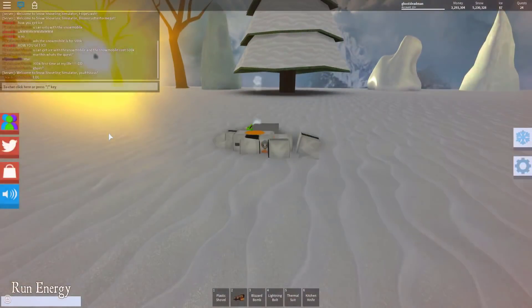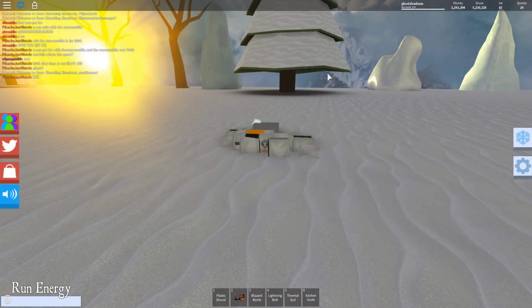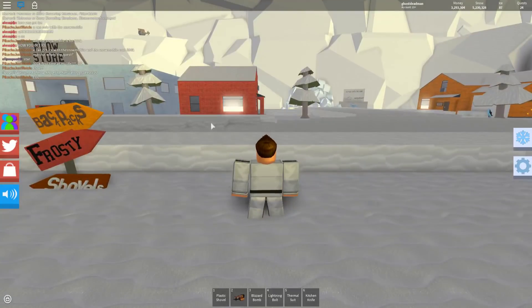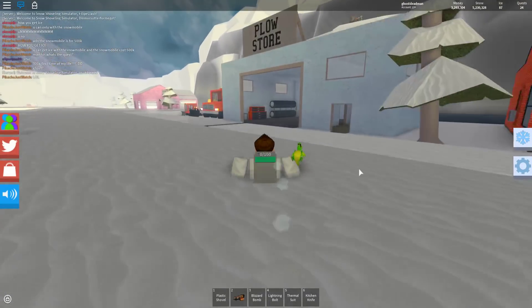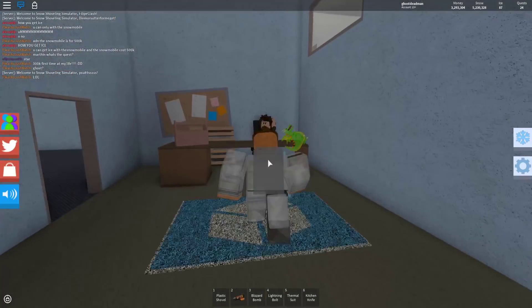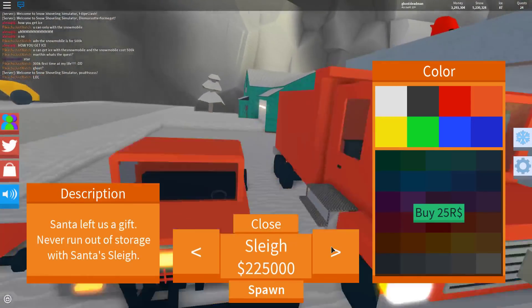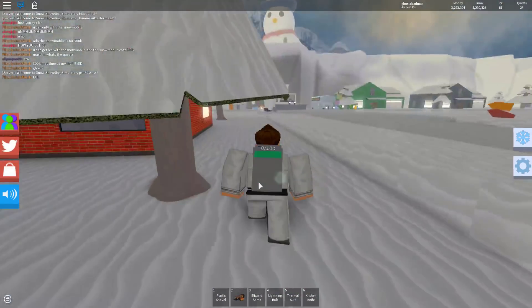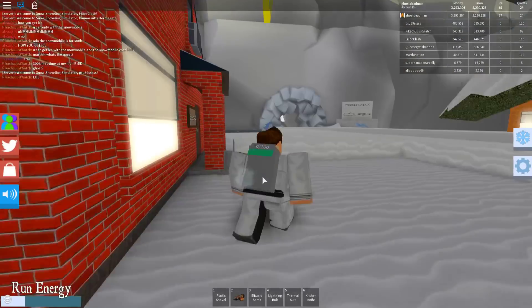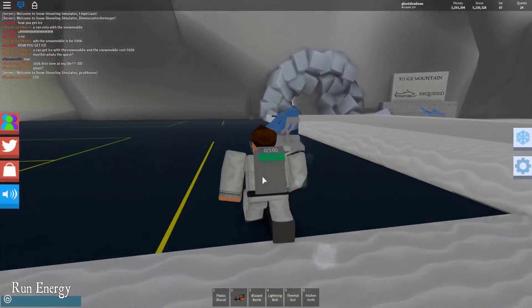So today I'll be showing you how to get ice on Snowshoes Simulator. Pretty much all you really need is a snowmobile. That's all you need. There's some other stuff that you need, but you don't really need to worry about that.